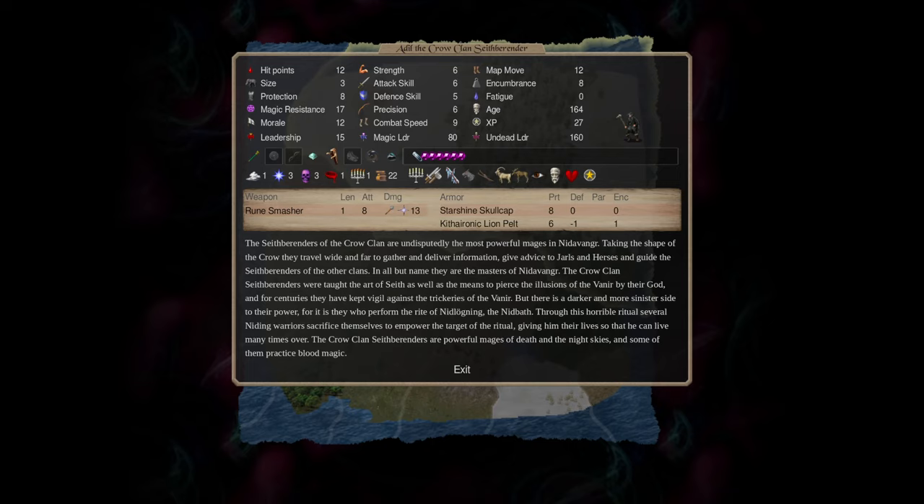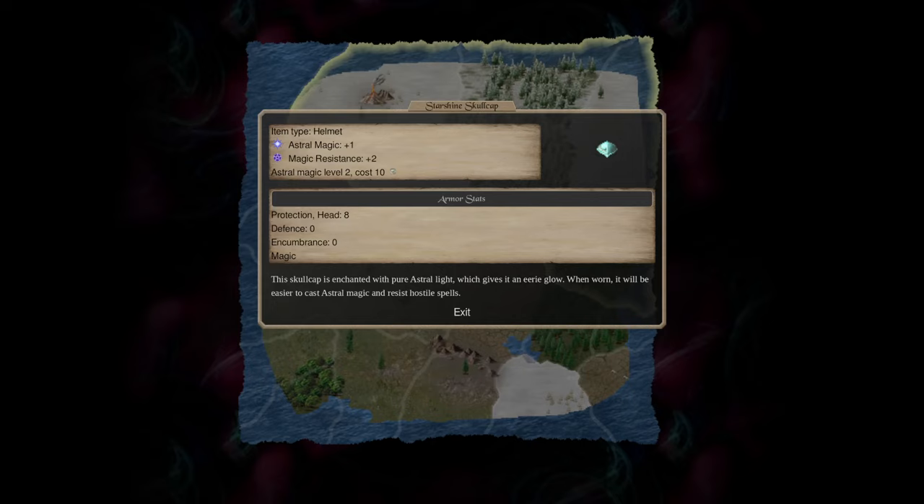On the topic of items, it's okay if boosters are needed to reach some of the spell thresholds. So maybe you don't have enough death magic to cast Winds of Death, so you can hold the skull staff. Or you don't have enough astral magic to move in the magic phase, you can put on a starshine skullcap to increase your astral magic. Just do know that this is starting to get pretty expensive.